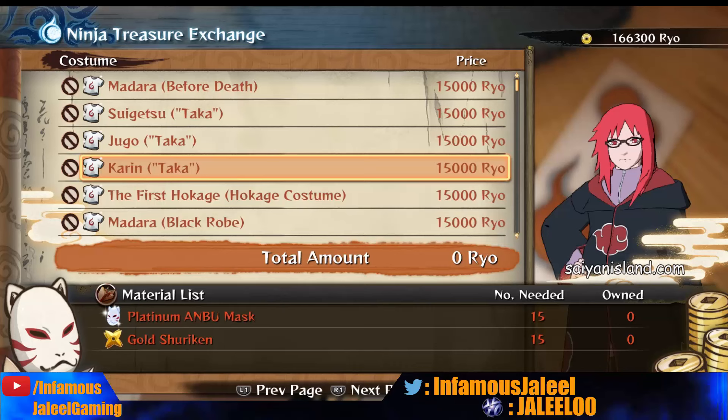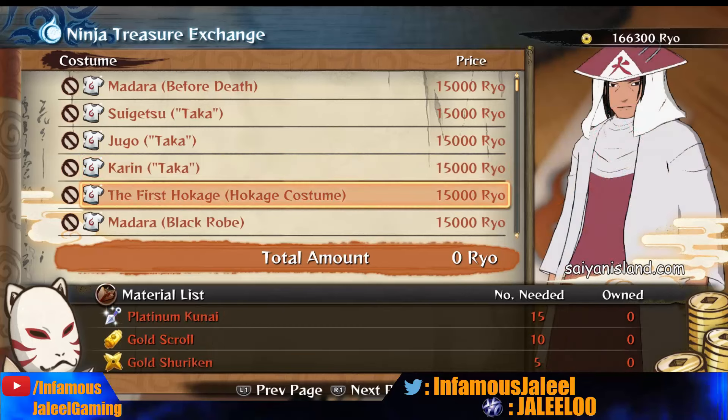In the screenshots, they're pretty cool, showing us different character costumes and different things like that. The best way to get Ninja Treasures and get the items is to do story mode, and they're also going to have 10 Ninja Treasure boxes inside the DLC packs. Pretty much you exchange the Ninja Treasures you get — like the Golden Kunais, the Anbu Masks, etc. — for costumes and customization options.